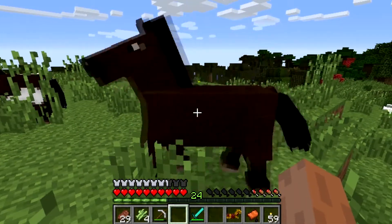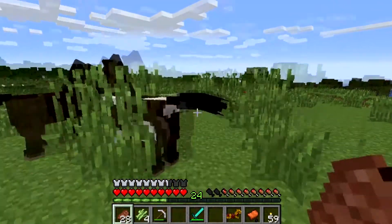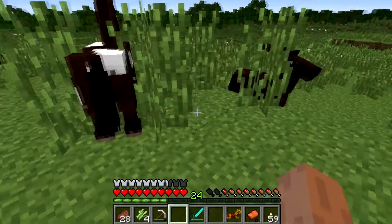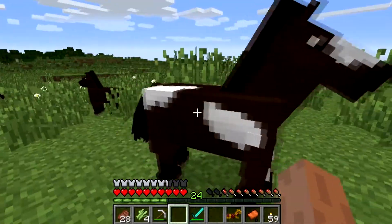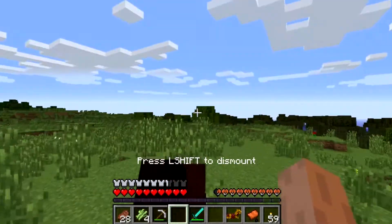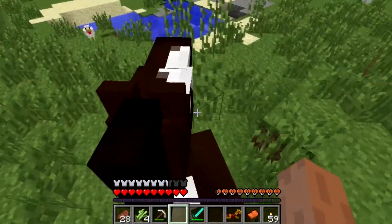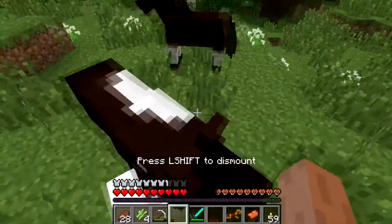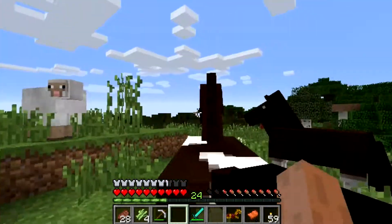That guy's just brown all over. You know what, let's go with him — this guy right here, I really like this guy, he looks pretty freaking cool. Let's get rid of — oh crap, I'm sorry, I feel terrible. Okay, let's tame him. With horses you gotta keep on riding them until you see hearts — then they're in love with you. Hearts! Okay, that was easy!